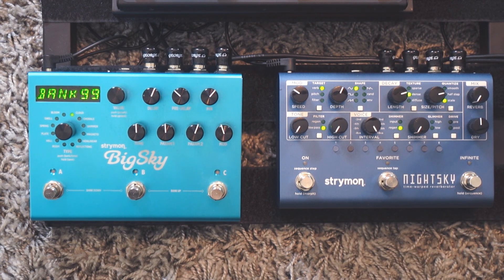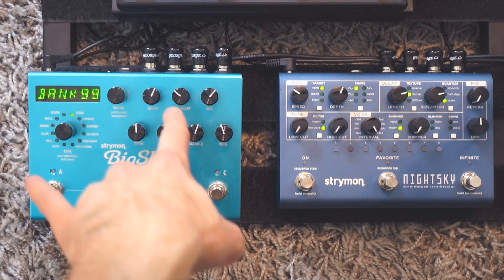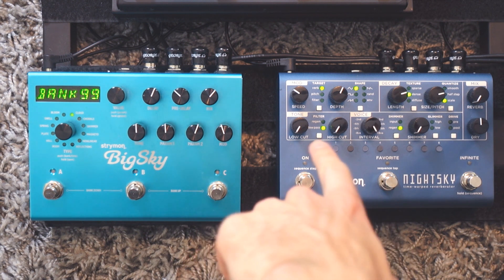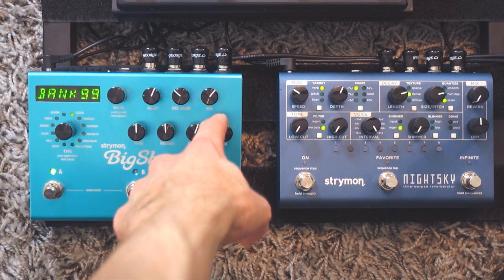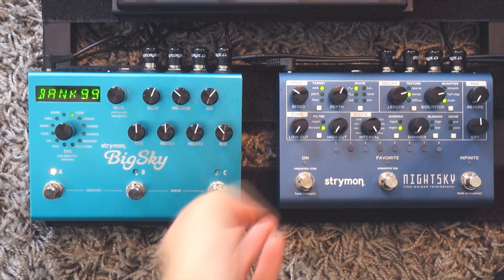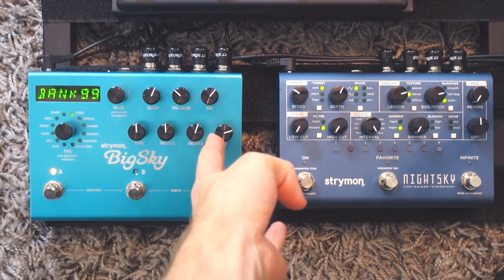The Big Sky is more straightforward in its controls. You have a single tone knob, a single modulation knob, a pre-delay — all the stuff you want in a reverb pedal. On the Big Sky, I just have one knob to control the modulation. With none dialed in it sounds clean, then I can dial some in, or put way more if I want.